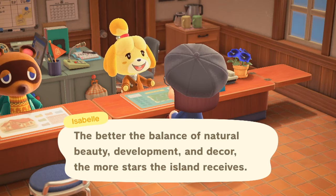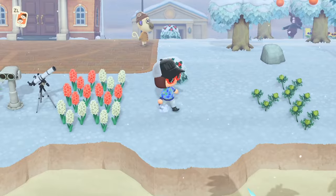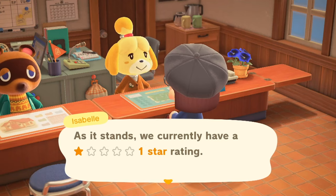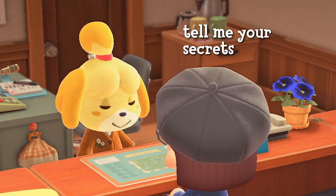Once you get Isabelle, she'll give you some hints as to what needs to be improved on your island. At this point, you really don't have too much else to do except try and get those 3 stars. So get to work. You might feel like you've been placing furniture outside and decorating like crazy, but you're still stuck at 1 or 2 stars and can't seem to get further. What's the deal?